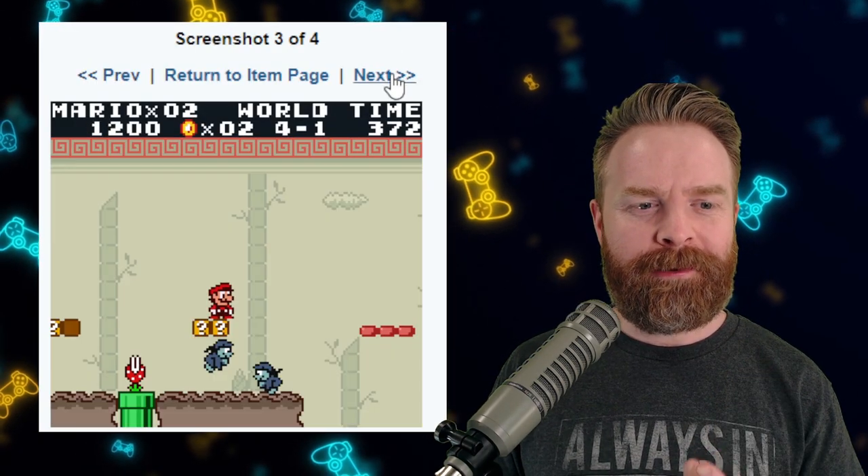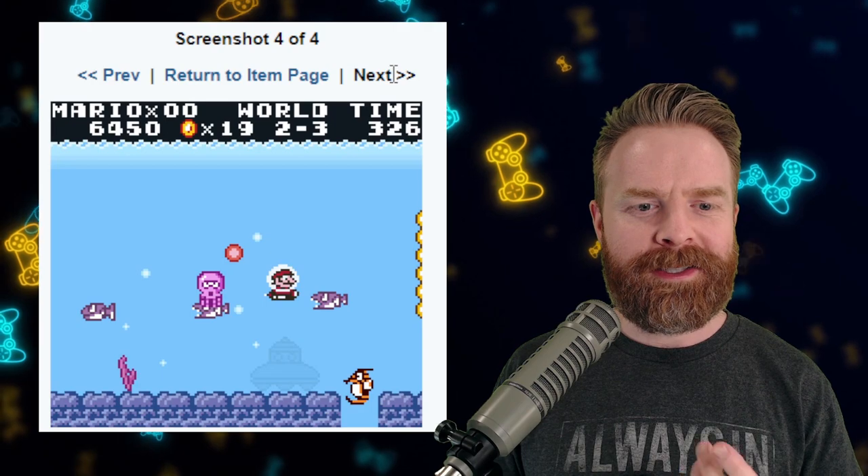Honestly, to me this looks incredibly fun and incredibly well done, and something I'm really interested in. But anyways, that is all I've got for you in this one — straight to the point, all stuff and no fluff. Let me know your thoughts about anything we talked about today in the comments below, whether it was Citra MMJ, Yuzu, Ryujinx, or Super Mario Land DX. Let me know in the comments below. If you liked this video, leave a like. If you didn't like this video, leave a like. Hit that subscribe button, check out my other videos. Don't tempt fate, save your state.